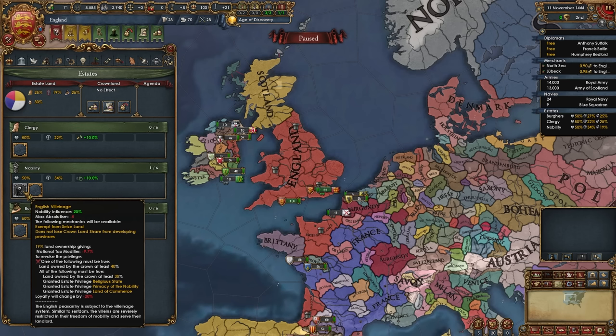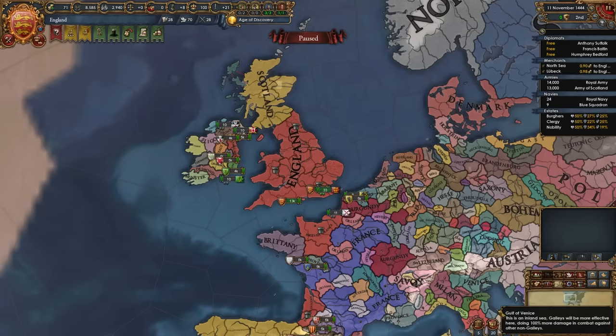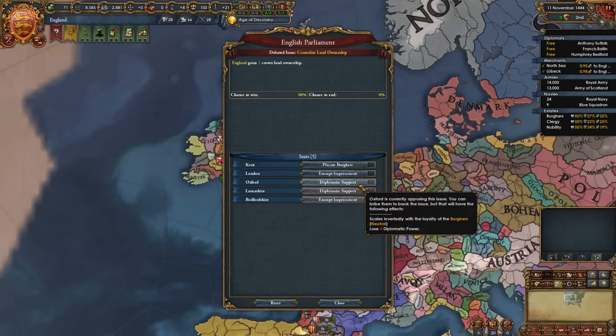This is where the parliament thing comes in, because as England we start with the English Villeinage nobility privilege, which gives us bad modifiers such as less tax, and we cannot seize crown land or make the nobility lose crown land from developing. To get rid of it, we either need 30% crown land ownership plus all of the plus 1 monarch point privileges, or 40% crown land ownership. We already start at 30%, so we're going into parliament, starting debate, and selecting the option where we gain 5 crown land ownership.